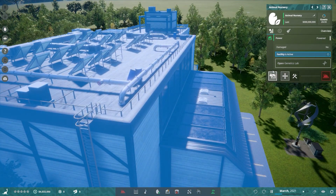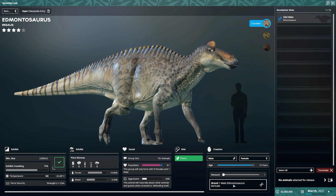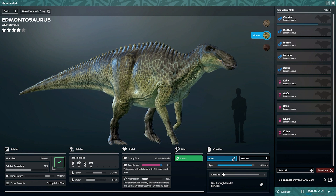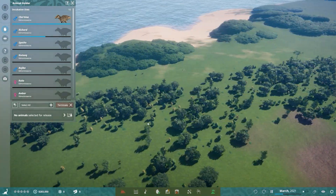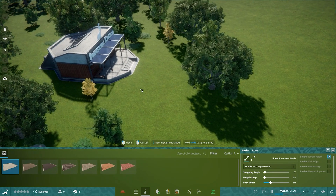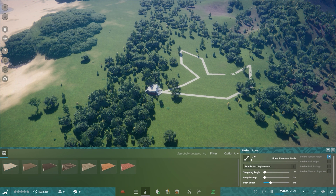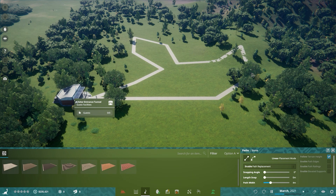Now let's jump in. Open Genetics Lab — that's how we do it. Let's start with a herd of Edmontosaurus, breed a bunch of them. Not enough funds — I'm poor! Of course, we've got to get guests in. When you let guests in, you get heaps of money. So I'm going to build a path — just like this. An amazing path where they can wander around and look at whichever dinosaurs are out in the open, because I'm not putting any fences. Here they come — let's speed the game up and see how quickly the money starts rolling in.